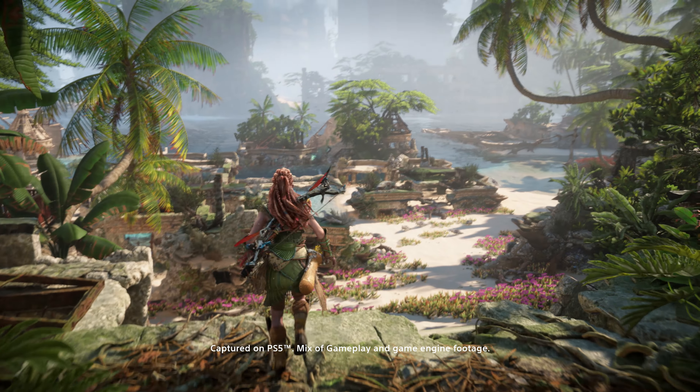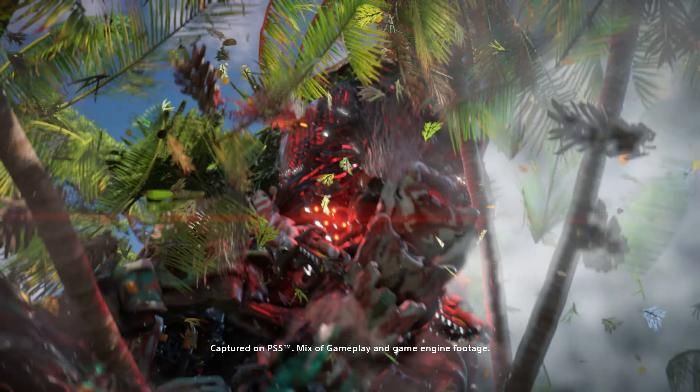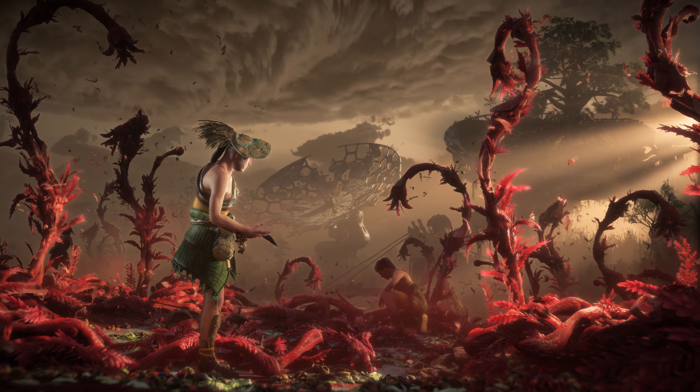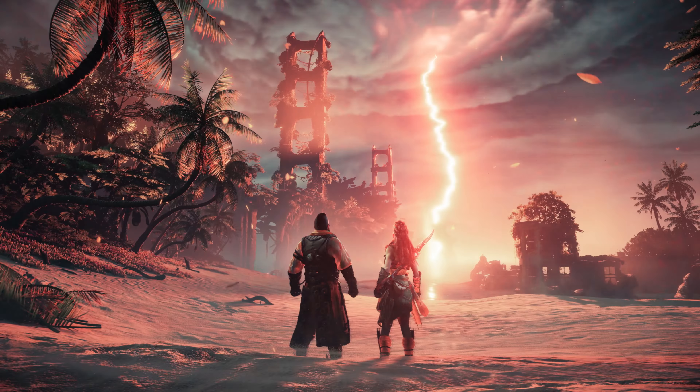Horizon Forbidden West is set in a post-post-apocalyptic future full of lush, beautiful nature and massive, awe-inspiring machines. Aloy, our protagonist, is trying to stop a blight from spreading — that's destroying crops and creating storms — and she's basically trying to save the world from a kind of climate change apocalypse. In the game, Aloy explores the ruins of the ancient past, including its technology, its culture and its history, not just the history of its final days, but much before that as well.